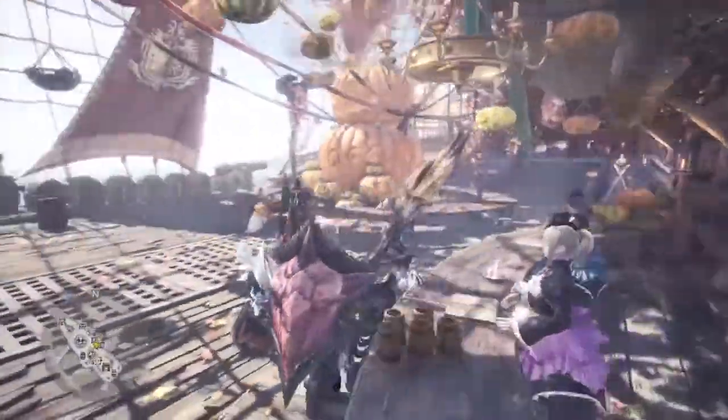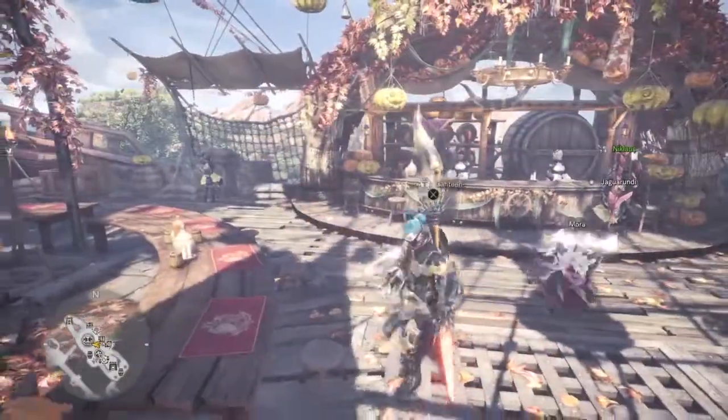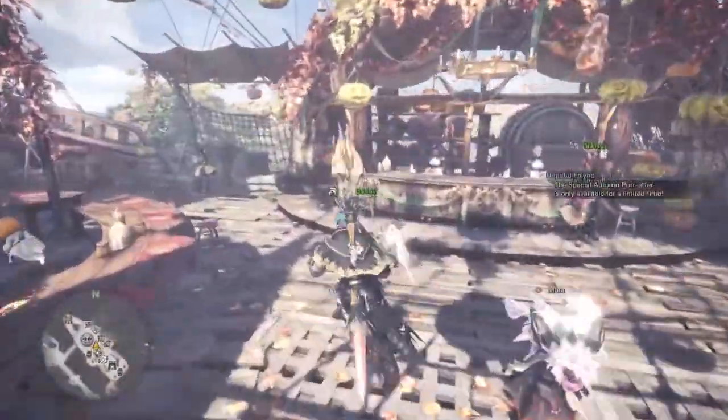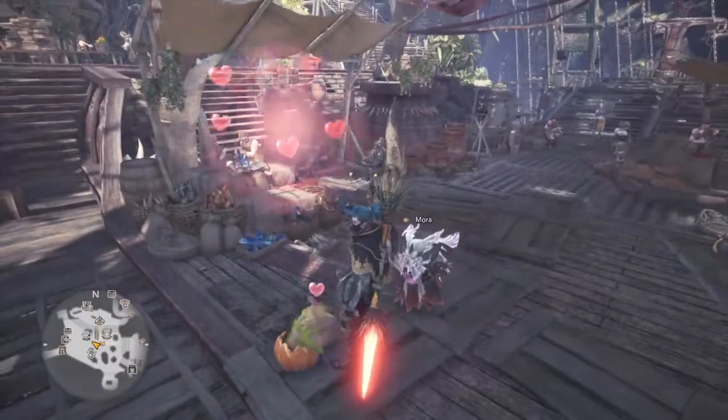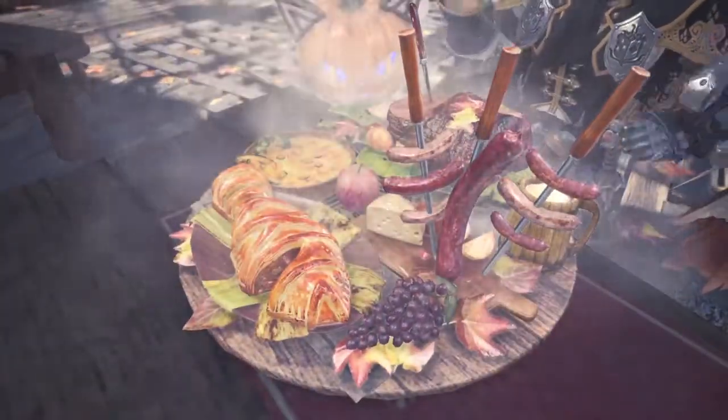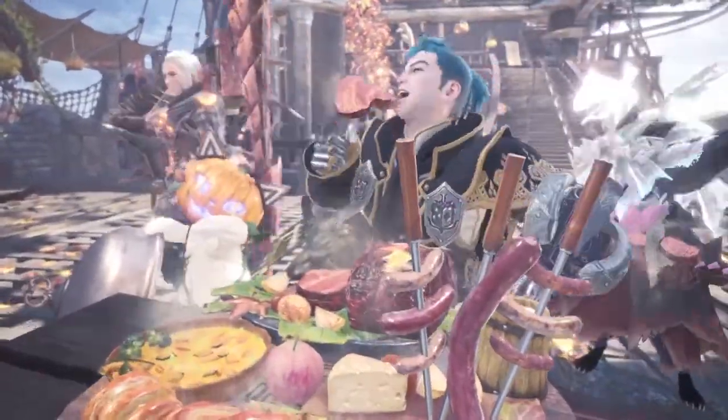Now, what is actually new to this festival? Honestly, not a whole lot. First off, we have a new cute pumpkin outfit for Poogie, a new autumn festival meal for you to enjoy, and some new autumn tickets which will allow you to craft the autumn festival armor.